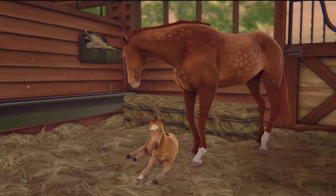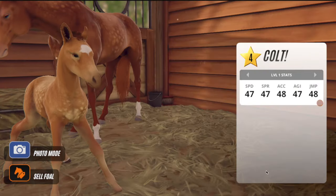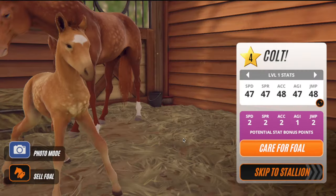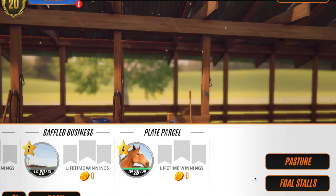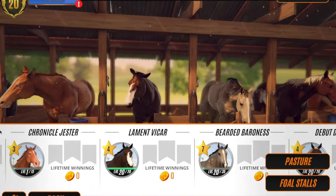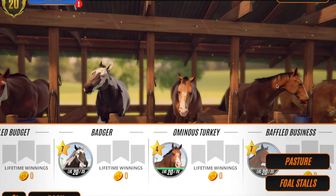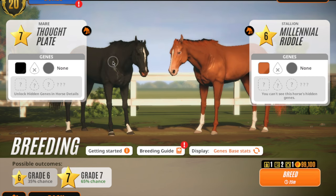We just got a light chestnut dappled thing — not what we wanted. This is a bit harder than expected, but still very pretty. We need a stall space — let me just move someone to pasture. We're going to breed our black mare with a black stallion and see if we manage to get a black foal, and that will be the very last foal.